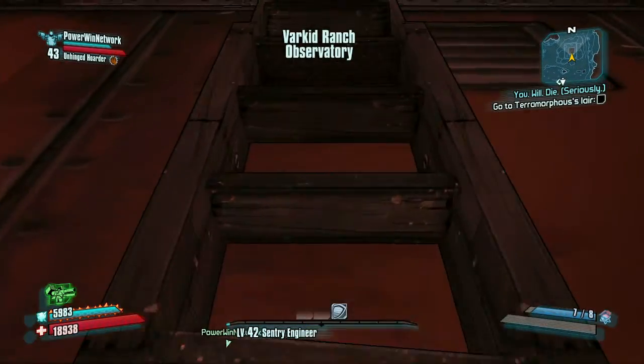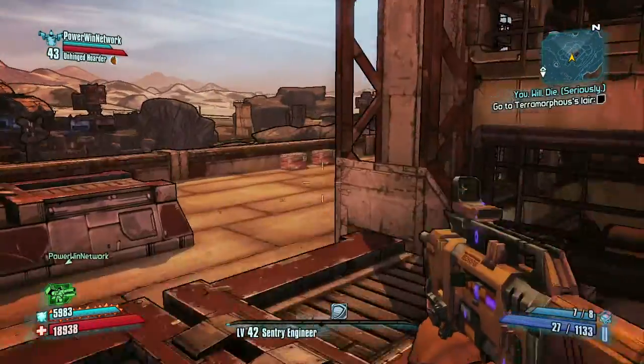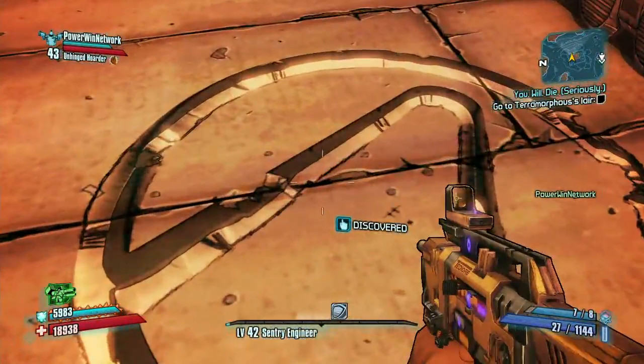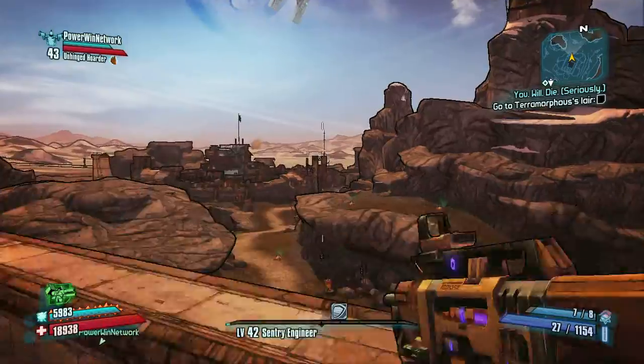So you go through those rocks and climb up this ladder. Next to where you find the vault symbol, you can look inside the building and you'll see a fuse box. If you shoot the fuse box, you can actually run inside the building from the bottom and get a treasure — pretty sweet. Vault symbol number one is on top of the building, pretty easy to find once you know where it is.